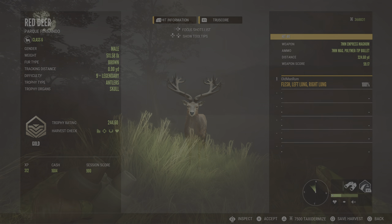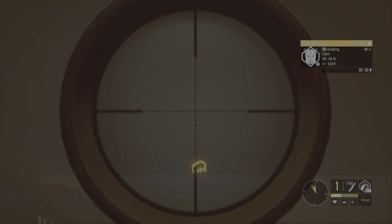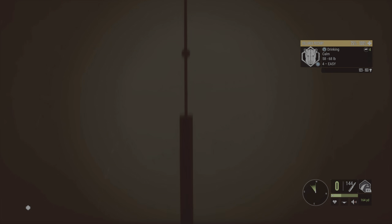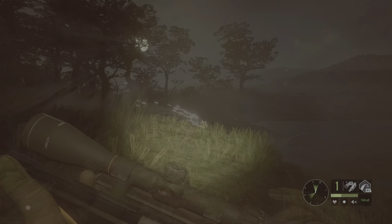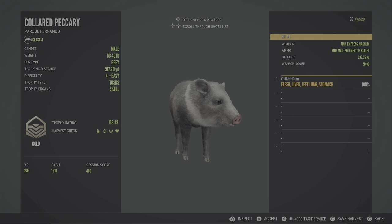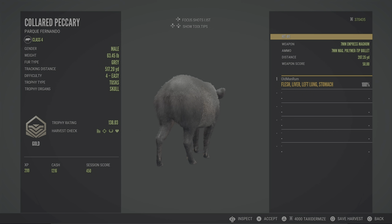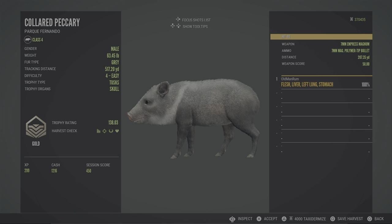I found a very good size level 4 collared peccary, but he goes up to 153 and they have to be 144. I don't believe he's going to make it, but I have to get him out of his little group. The 7mm put a peccary right in the dirt. Let's check him — he's a gold, 138. Not too far off that diamond potential of 144. Pretty big level 4 — one of the biggest I've probably ever shot. But he didn't make it.